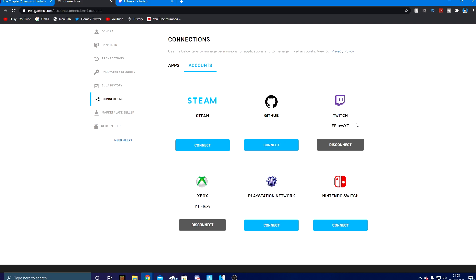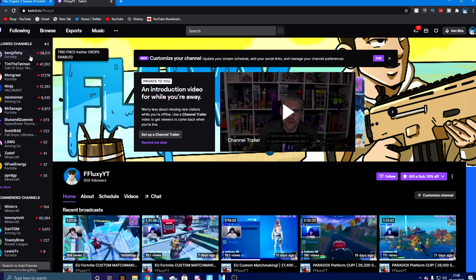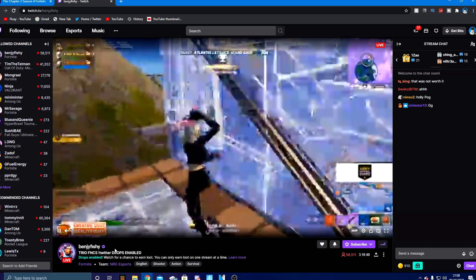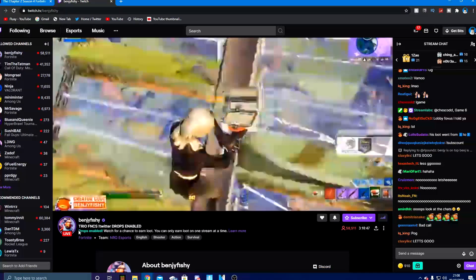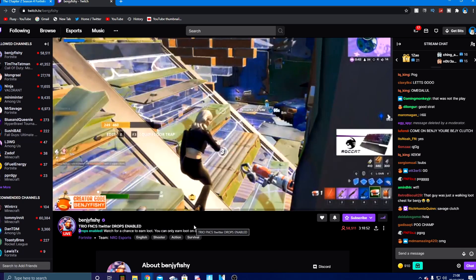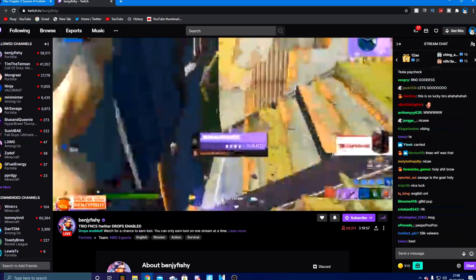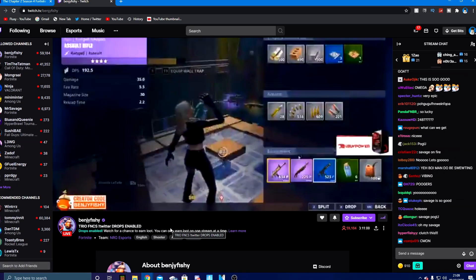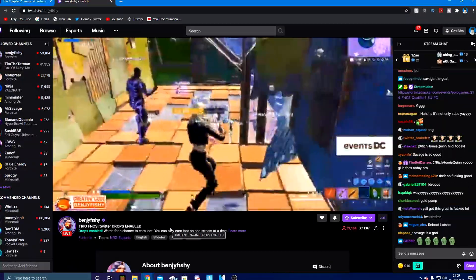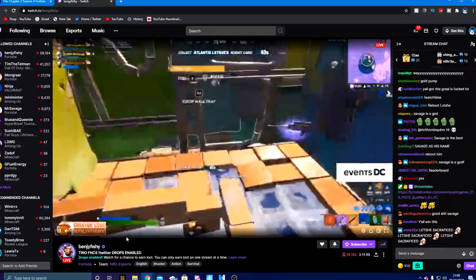A streamer who has drops enabled is Benjifishy. As you can see his stream shows 'Drops enabled - watch for a chance to earn loot. You can only earn loot on one stream at a time.' So Benji does have drops enabled. Make sure you have your Twitch and Epic account linked, and all you gotta do is watch these streams for around 15 to 20 minutes and you should hopefully get the rewards.